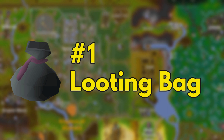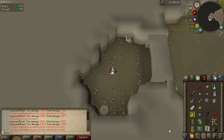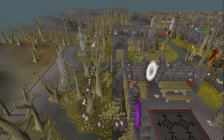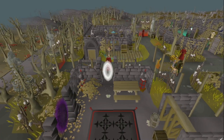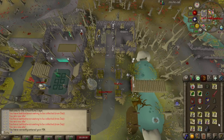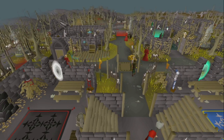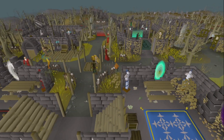Number one should come as no surprise to anyone — it's the Looting Bag. Essentially doubling UIM storage capacity, the bag grants 28 additional storage spaces and is as near a hard requirement for ultimates as you can get. Previously, UIMs could only deposit into the bag while standing in the Wilderness, but a recent update allows us to now place items inside if we're standing within the walls of the Ferox Enclave. With less stress than ever, the Looting Bag is all upside for ultimates, and hands down the single most overpowered item for us in the game.